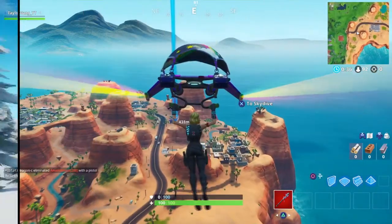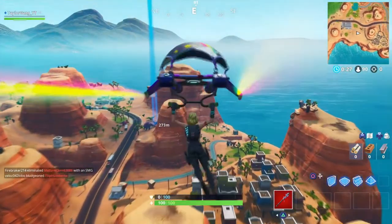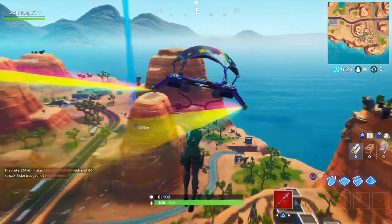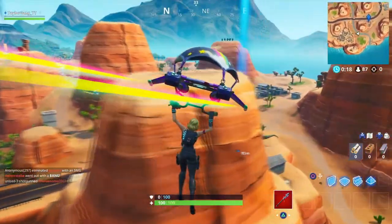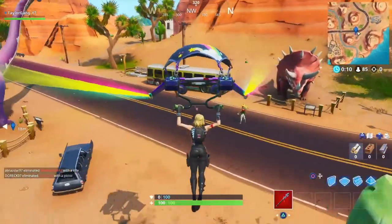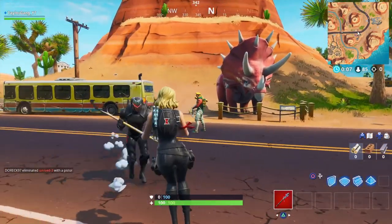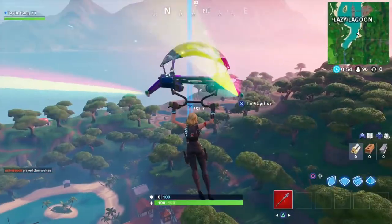The next one you're gonna need to head out to is the three dinosaurs. This is out by the old cowboy town, or where Tfue lands — out by Paradise. Come land out here by the dinosaurs, in the middle of them, and just dance any emote you would like. As long as it's an emote, you will get credit for it there.